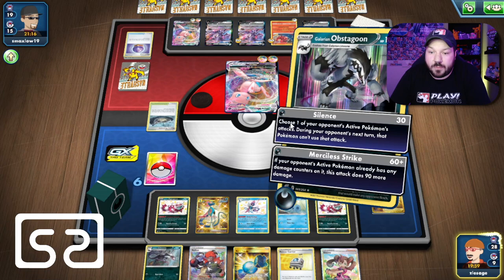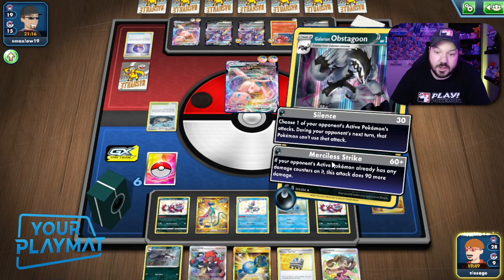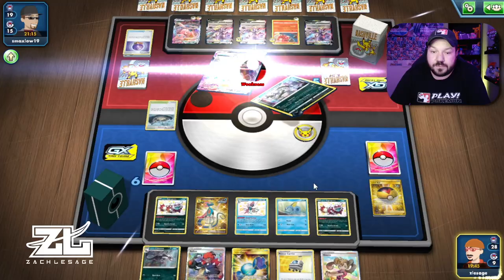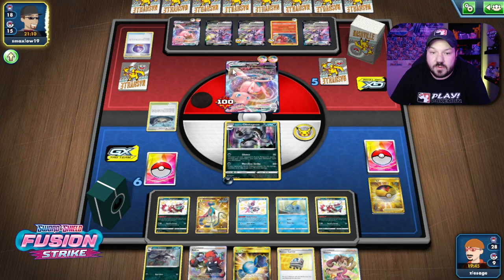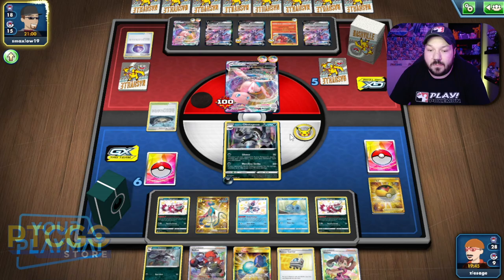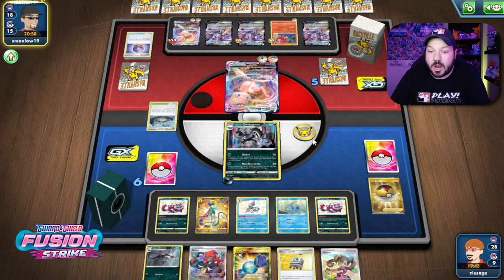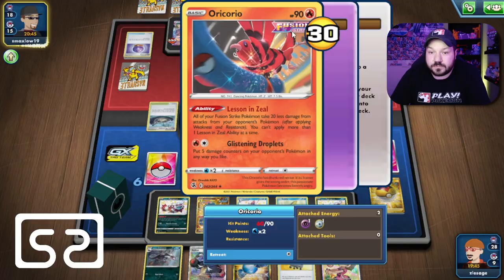I think they have free retreat, so let's just assume they're going to retreat into the other Mew. Let's go for Merciless Strike — it's going to deal 100 damage there because they had no damage counters, but at least this Mew VMAX we can knock out in a future turn. Our goal is to hit the Mew VMAX — attack, attack, attack. So we have three turns of attacking with Obstagoon as our game plan. I think we could actually get there because we still have access to two Rare Candies, so we just have to be prepared with three Obstagoons because they're just going to copy Technoblast.